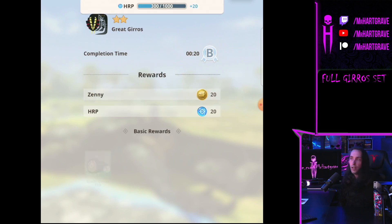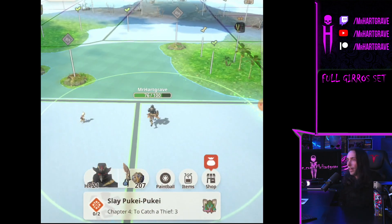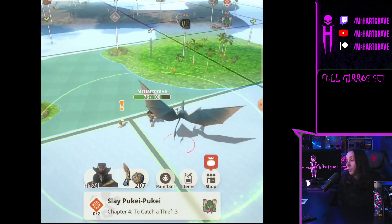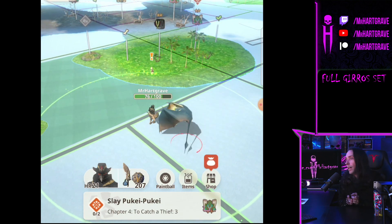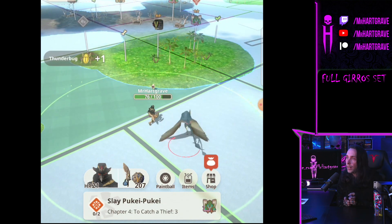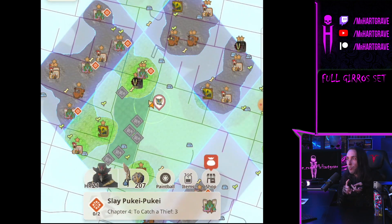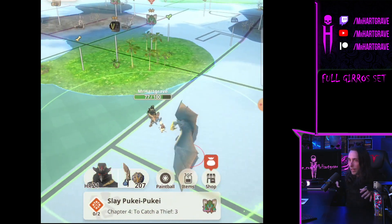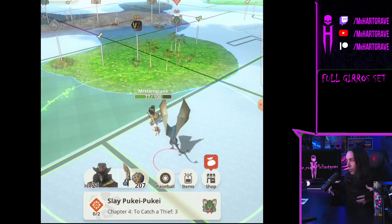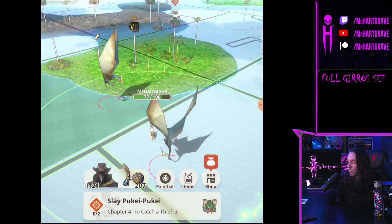The long sword, by contrast, takes a crazy amount of time to charge because you have to charge both the spirit meter and the special meter simultaneously before you can activate it — it's just not as good. Let me know if you're playing other weapons and getting a kick out of them. As for future goals: Gyros armor, then unlock Tobi-Kadachi, then the Palamut — the big flying rat-like puffer fish creature.